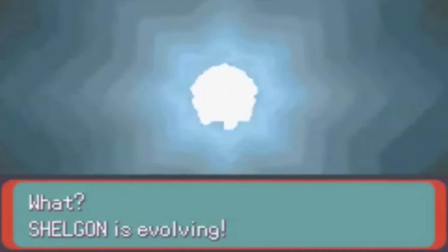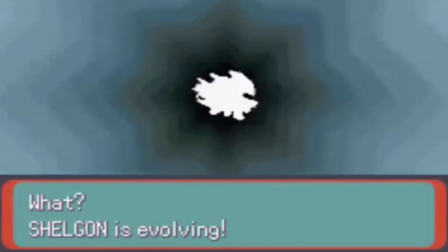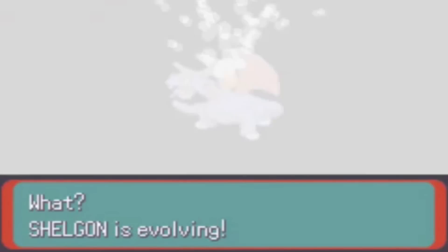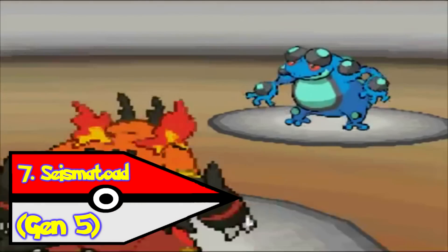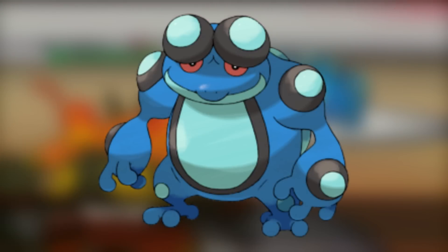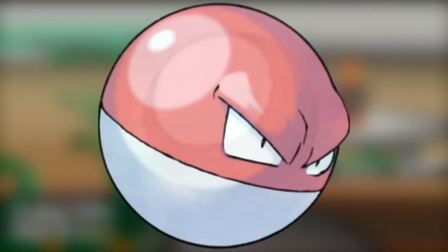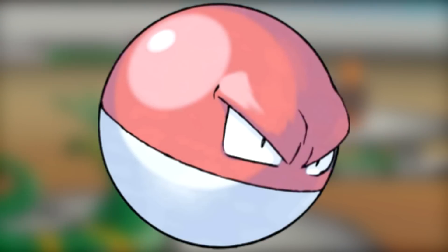Pokemon normally get cooler as they evolve. Their first form is normally cute and innocent, then they evolve once and get a little cooler, and then in their third evolution they turn super badass and intimidating. Well that sure wasn't the case for Seismitoad! He just turned out weird and creepy. His first evolution was cute, then a little weird, and then Game Freak ran out of ideas and said 'forget it, cover him in balls.' So I guess his Mega Evolution would result in Seismitoad turning into a giant ball. Well guess what Nintendo, we already have a Pokemon like that!